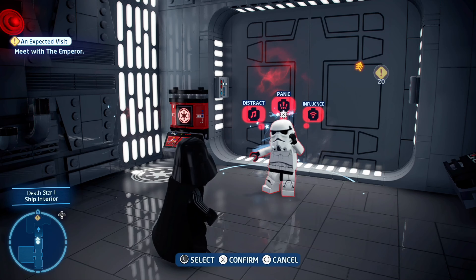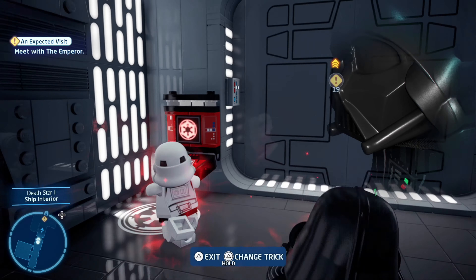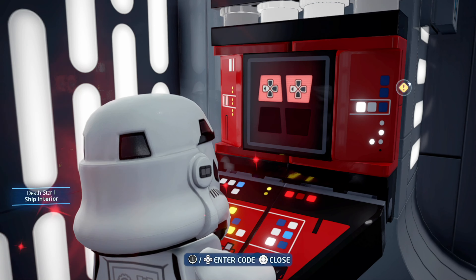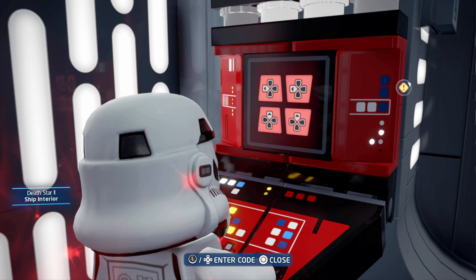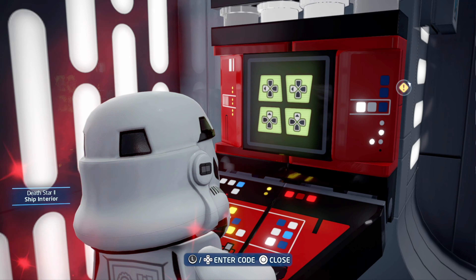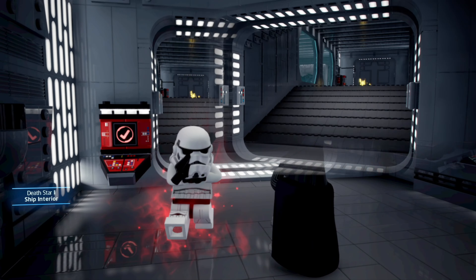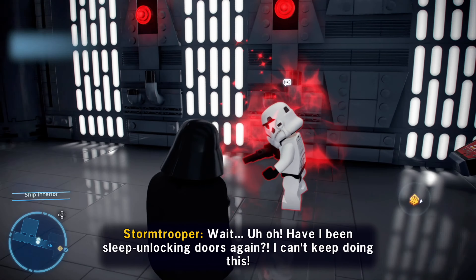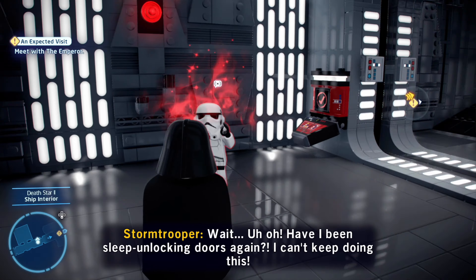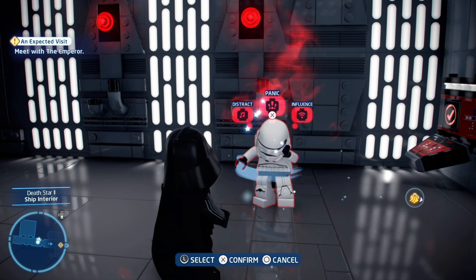Can you open the door for me? Navigating the panel - Left, Left, Up, Up. Easy peasy. Wait - uh oh, have I been sleep unlocking doors again? I can't keep doing this. And for not knowing who I am - panic!